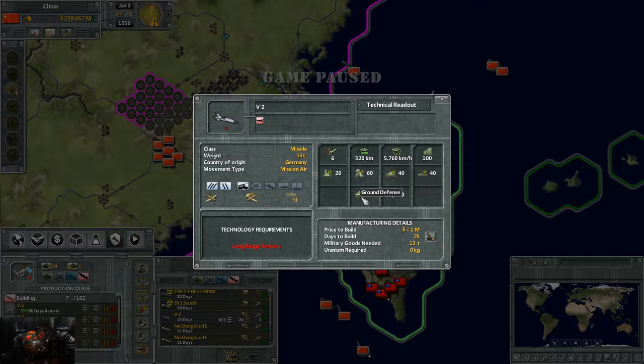It has a ground defense of 50, meaning anti-aircraft guns, triple-A artillery, and surface-to-air missiles engaging it have to beat that defense value. If aircraft are trying to shoot it down, it also has a defense of 50 against them.